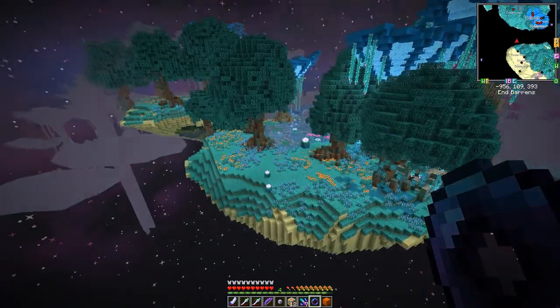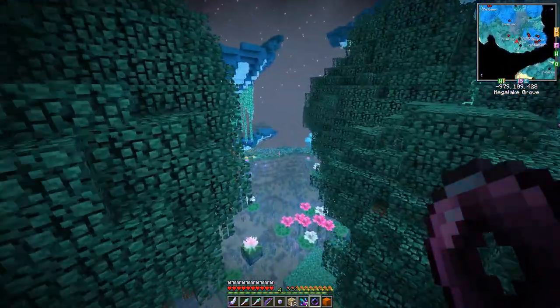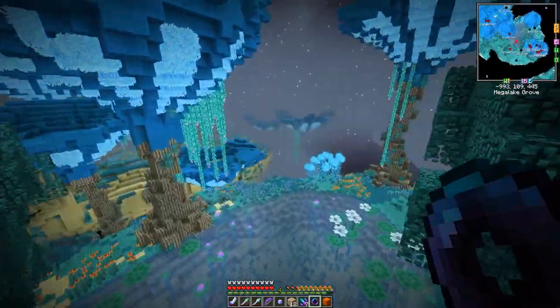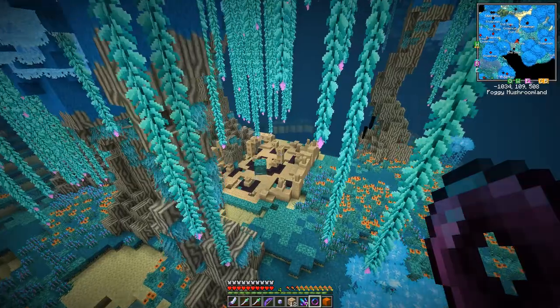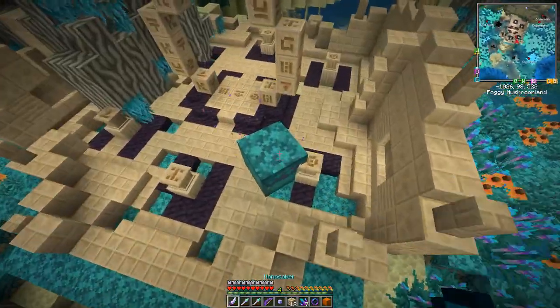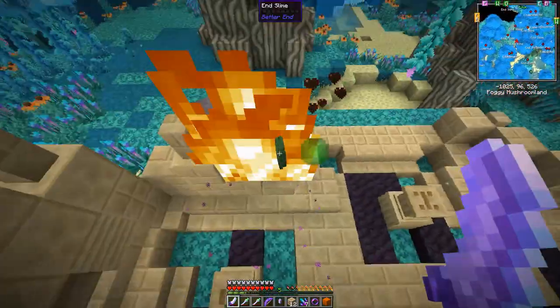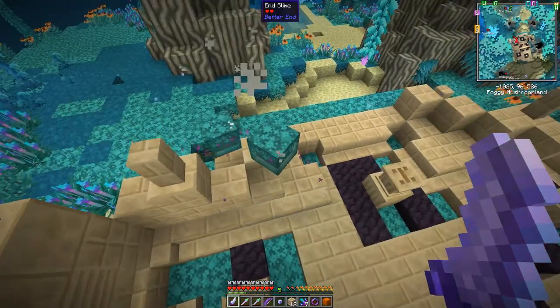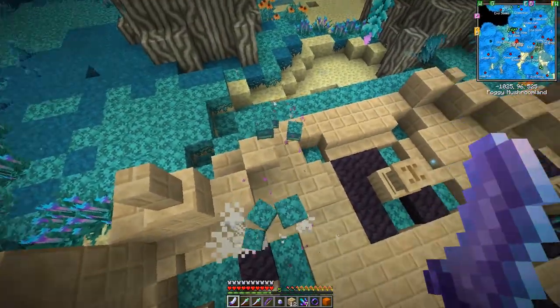I've upset an enderman — no big deal. I'll find one of these portals and be back once I've found one. I found one straight away. I'll get rid of this slime that's jumping around.